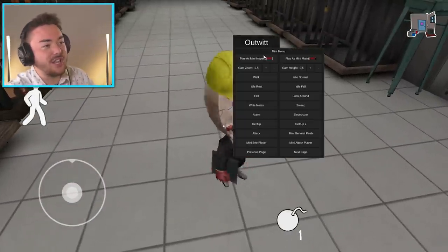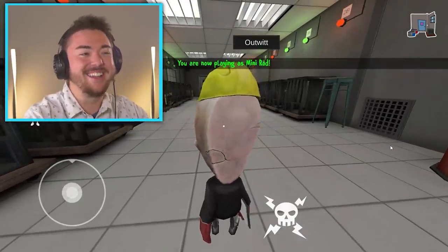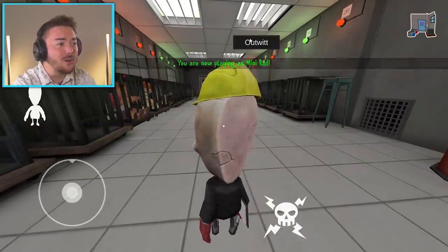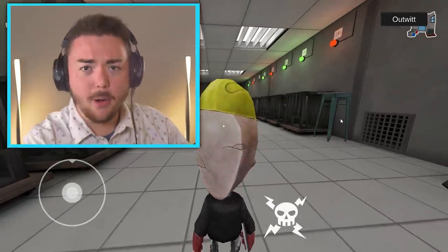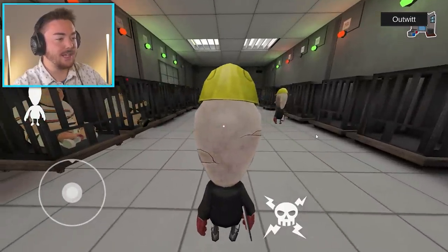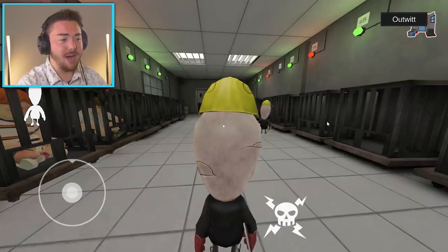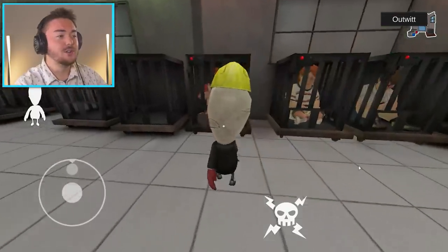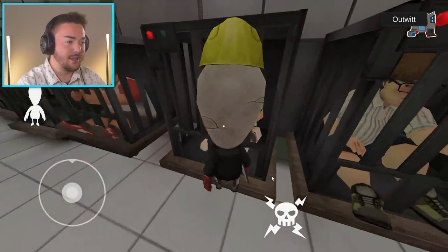Let's become him — click the button — boom, mini inspector! Oh my gosh, it feels so cool to just become different characters in this game. It is amazing. We got some power now. Look, we're just another one of the inspectors. I forgot what I called him — I'm calling him Bob today. That's Bob, he's my co-worker. We're just keeping these kids locked up.